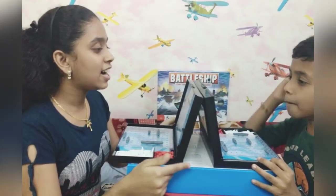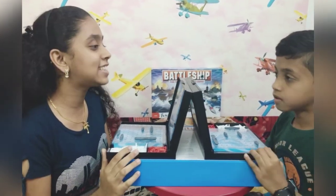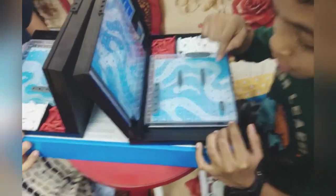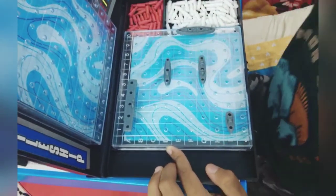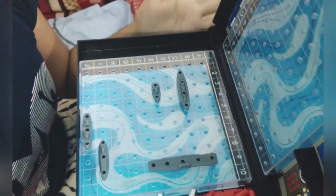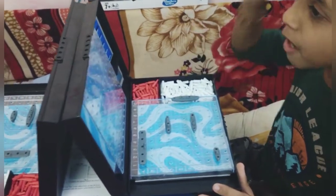Just remember that. So we have placed our ships. I am ready. After placing the ships, we need to announce to the enemy that we are ready. So let's start the game. Friends, in the ocean grid there are alphabets and numbers given for calling out the shot. Enemy, are you ready? Yes, I am ready. This is my first shoot.